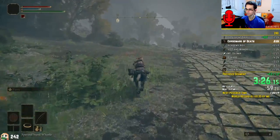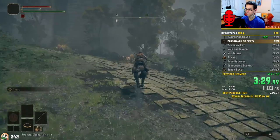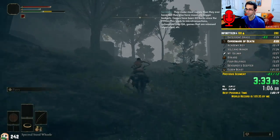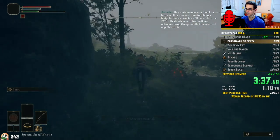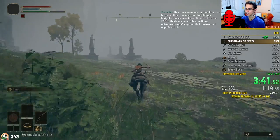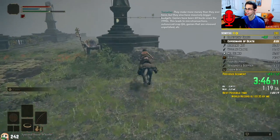Before it was cut out during development, there existed a possibility to summon Torrent without needing to be in the saddle. This state was still achievable in the final product. By jumping off the horse and quickly quitting out to the main menu, it is possible to have the game register me jumping off, but the horse not being dismissed. This way, when I return back into the game, Torrent will be spawning right next to me. This is what we call Torrent Storage.